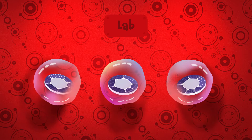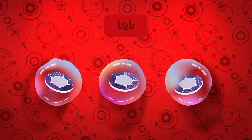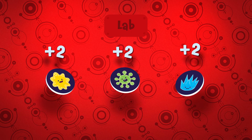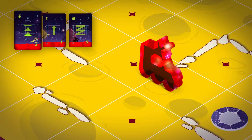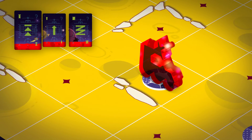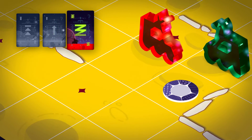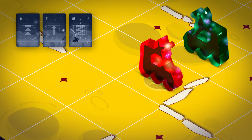Once the rover with samples reaches the lab, the player turns the onboard life sample tokens face up and counts the points earned. There's no need to interrupt the algorithm if the rover picks up a life sample or reaches the lab. So with the right algorithm, the player can collect two life samples in one turn.